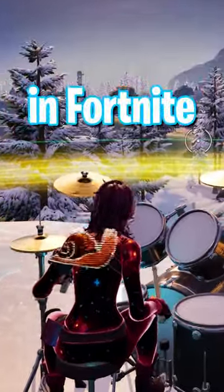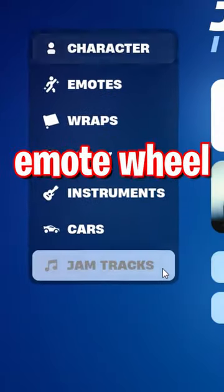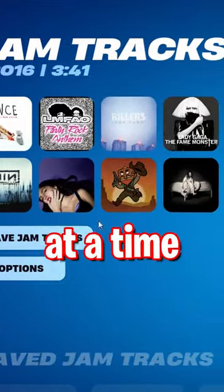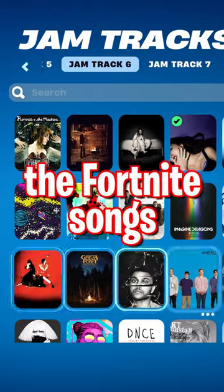Here's how to do festival jam emotes in Fortnite Battle Royale. First, you have to assign them to your jam tracks emote wheel in your locker. You can only pick eight to use at a time. I have some early access songs, but you can pick from the Fortnite songs or look in the item shop.